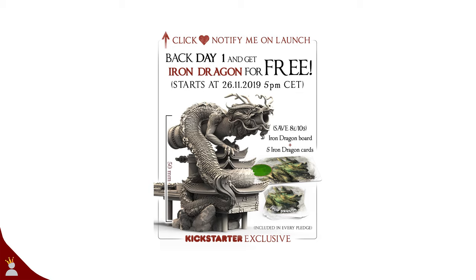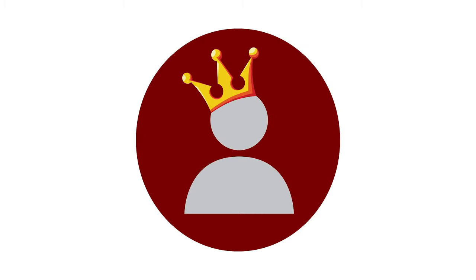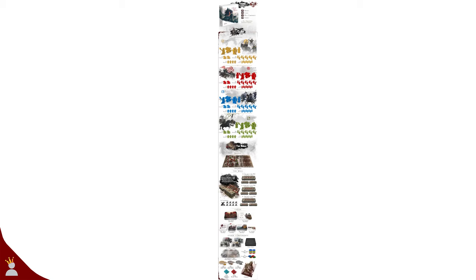If you back within the first day you'll nab the iron dragon for free. This sucker is a 50 millimeter wall extension that shoots a gigantic cannon at the invading horde — pretty sweet. If you failed to back within the first 24 hours then it'll cost you 10 dollars as an add-on. Beyond that we have the two main pledge tiers: the tiger pledge at about $57 and the dragon pledge at about $115.